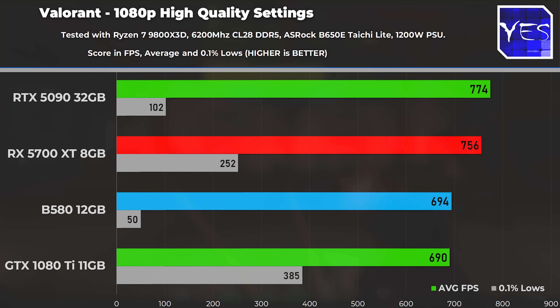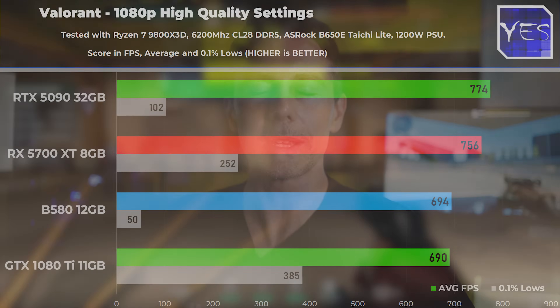So the 1080 Ti followed by the RX 5700 XT both did extremely well in Valorant — they were the two winners. This is actually surprising knowledge going forward, where I can say if you want to play Valorant with really the best experience, maybe look into getting an older GPU and save a lot of money in the process.